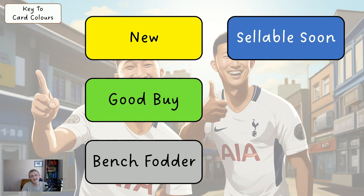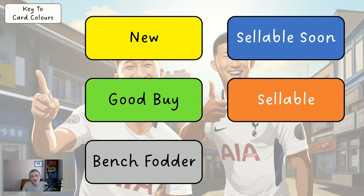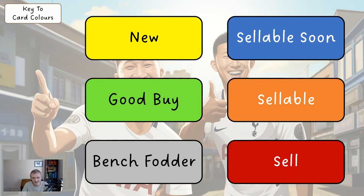Blue is another new one. This is a player who is sellable soon — I'm not saying you should sell them now, but if you're wanting to make several changes and wondering who to sell, it's probably safe to sell a blue player. Even though they may have a good game now or in the next two weeks, long term we're offloading them. It also means don't buy a player that's blue because you'll have to sell them again soon. Orange means sellable — if you've got them you don't have to sell but they're good candidates. Red means sell, either through long-term suspension, injury, or poor performance.